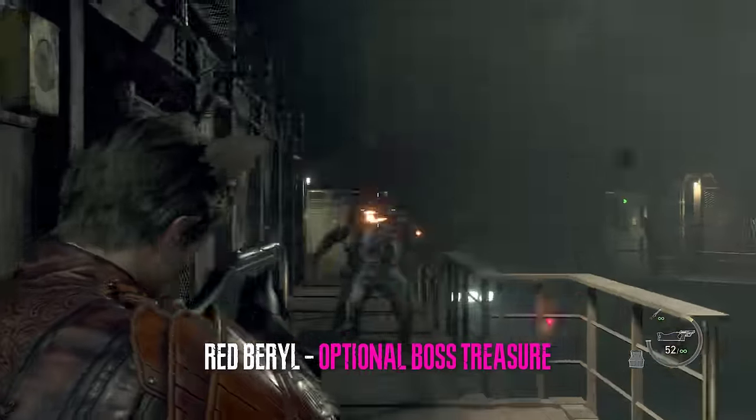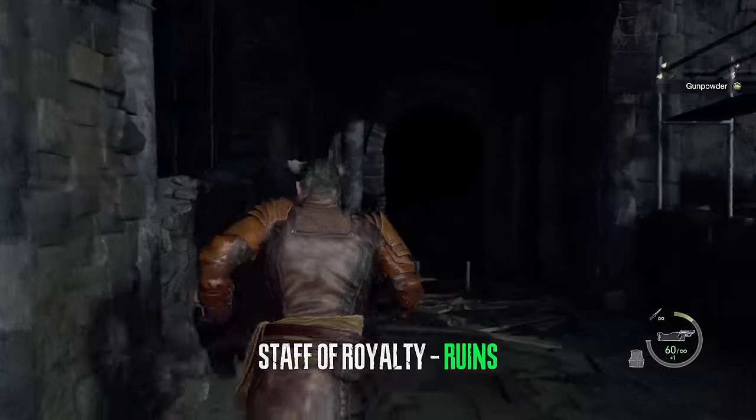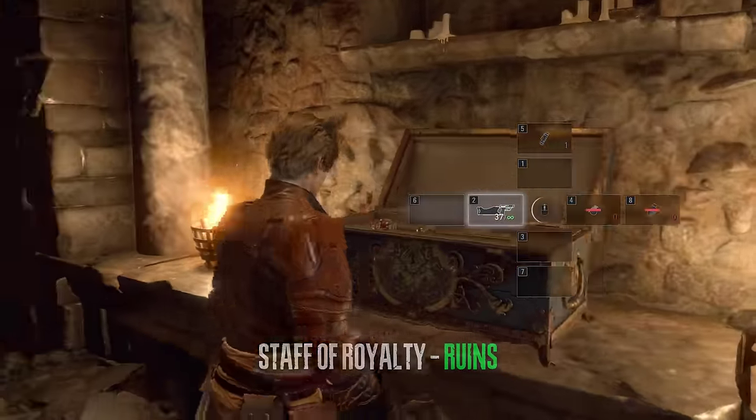One of the brutes here drops a red barrel if you take him out — this is optional but very useful. At the ruins after Mike gets killed, jump down this ladder and acquire the staff of royalty.